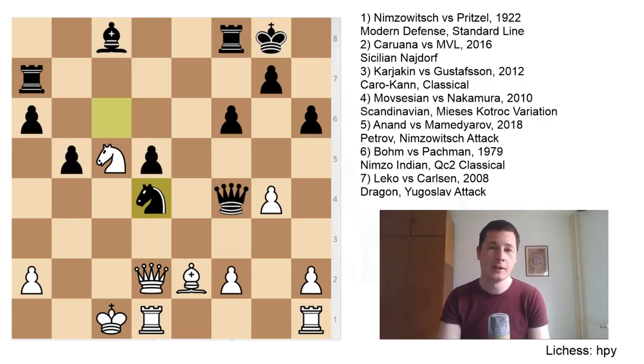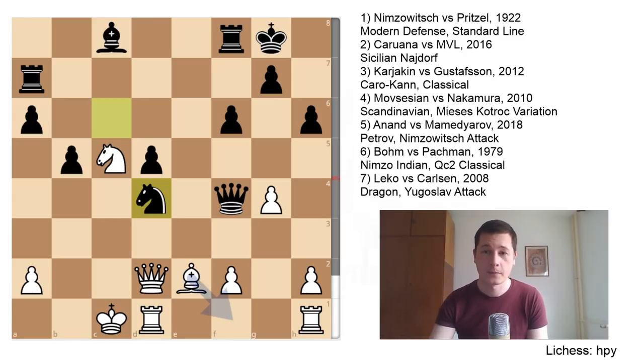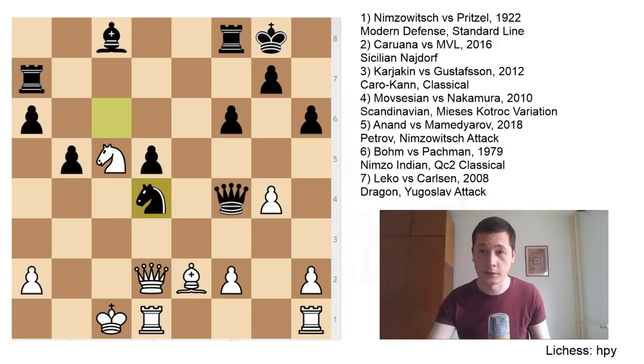If you turn on the engine it's minus 3.5 — what can white do? You're going to trade off your queen, your position is weaker, you are two pawns down, you're forced to trade the queens, and you're going to lose. Once again, an example of how your opponent's counterplay and your dubious sacrifices lead to a lost position — it didn't work here either.